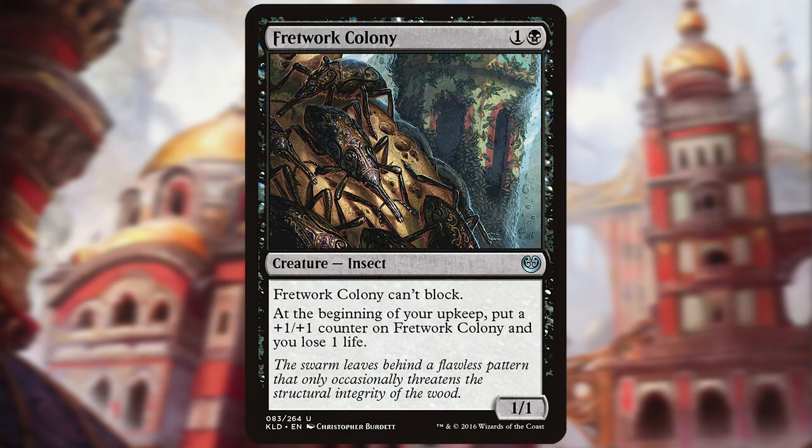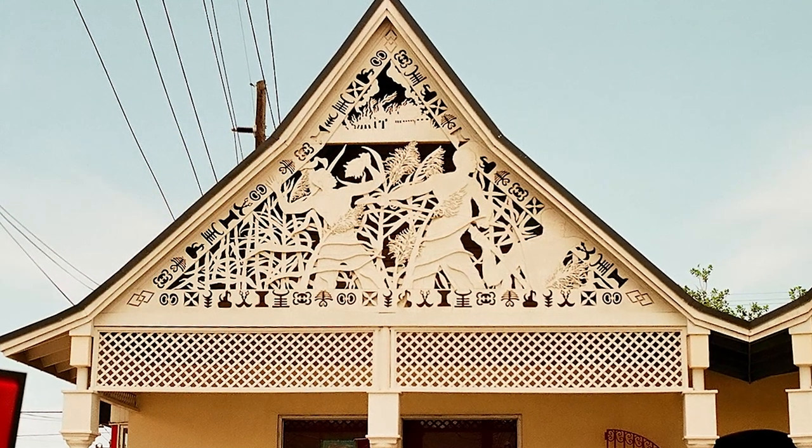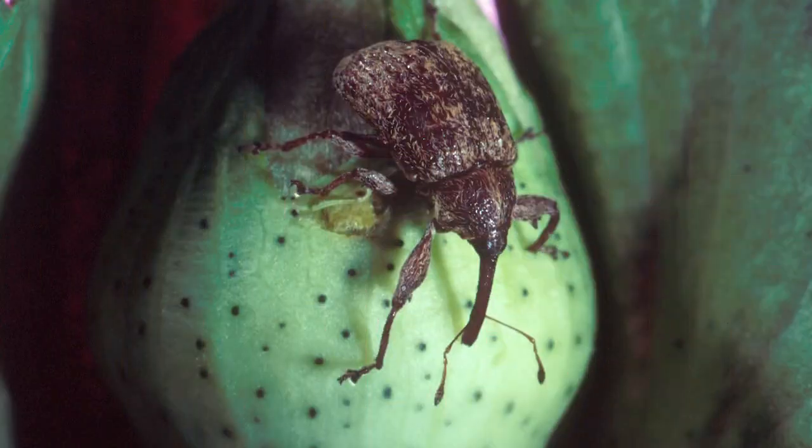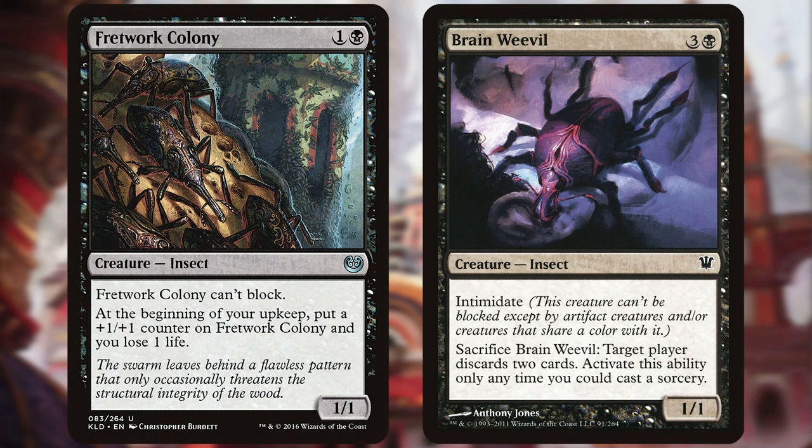Fretwork Colony is an uncommon from 2016's Kaladesh. Fretwork are decorative designs cut into wooden backgrounds or reliefs, but who cares about that? We're talking about weevils! Fretwork Colony is one of only two weevils explicitly depicted in Magic, alongside Innistrad's Brain Weevil.